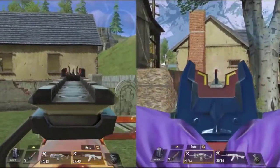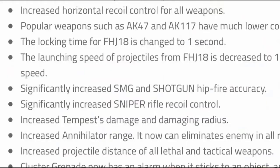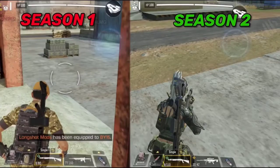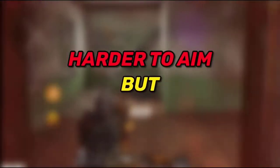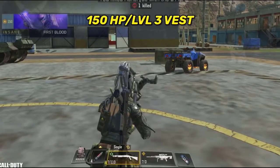The next buff was very much needed: they buffed both the accuracy and horizontal recoil of all guns. Another accuracy buff was done to close-range guns including SMGs and shotguns, and it's highly noticeable especially on the shotguns. The crosshairs of the shotguns became smaller compared to last season because the bullet spread is reduced. It's a bit harder to aim but you get high burst damage that can kill enemies with 1-2 shots, which totally makes sense.